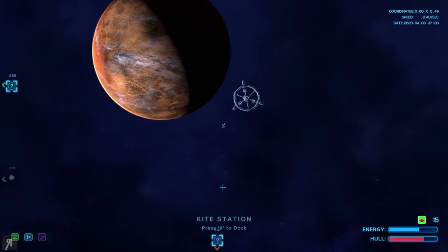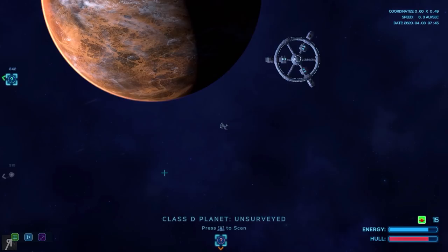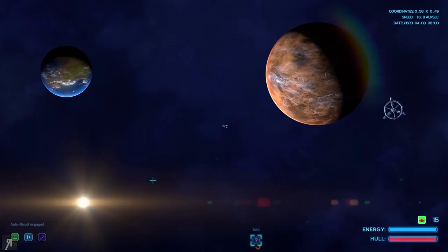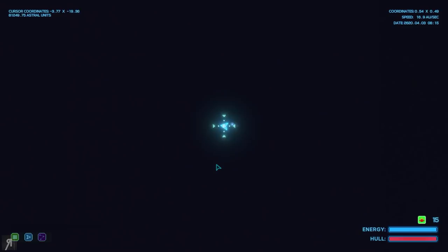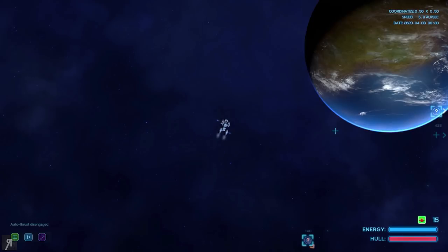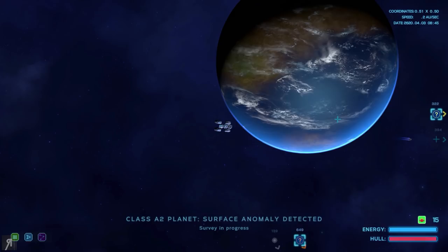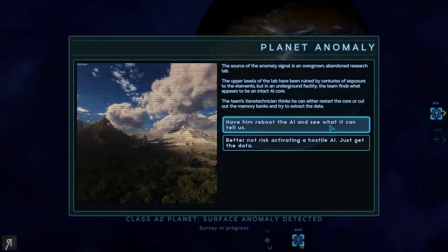I see three planets on our scanners that are survey candidates — let's check them out. Let's activate cruise control. You can actually zoom all the way out — this is the edge of the galaxy wherever you may be. Absolutely insane. So then you can zoom all the way back in. Let's scan the planet and survey it. Survey in progress. The source of the anomaly signal is an overgrown abandoned research lab.